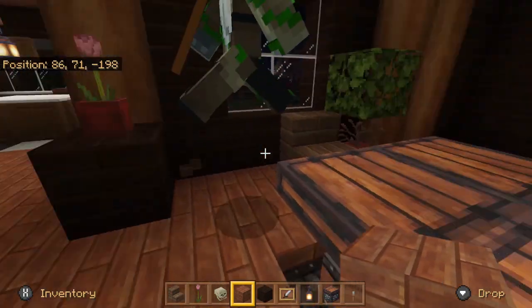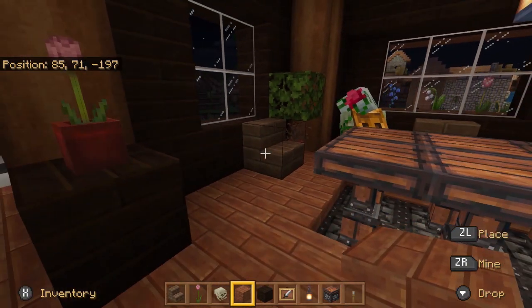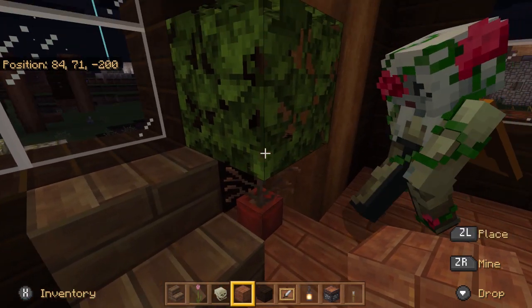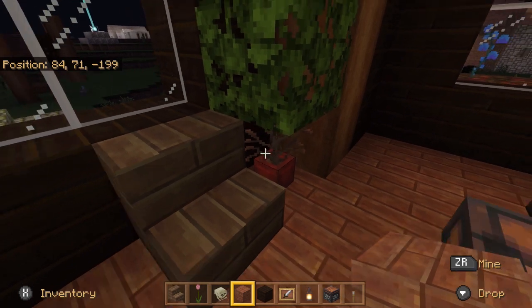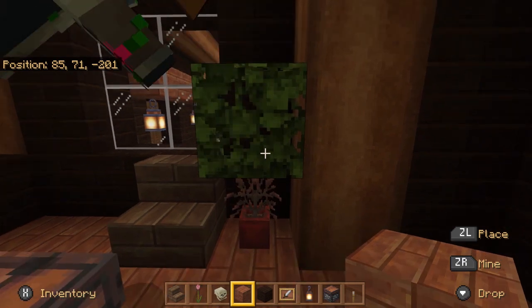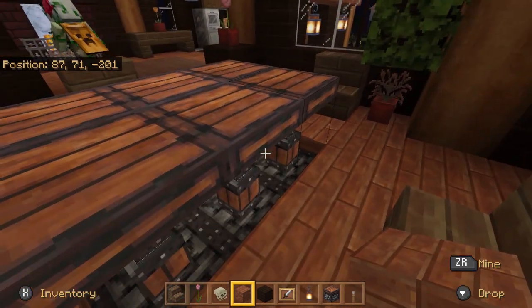And these plants — what we did here is we put a pot and then one of those tumbleweed or dry weed type things from the desert, and then one of those leaf blocks. Yeah, any of them work.